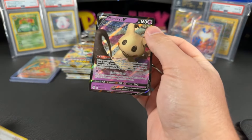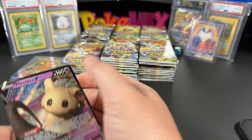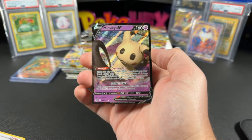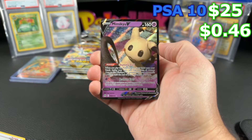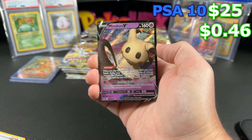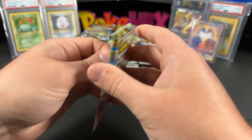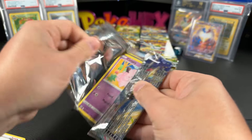We got another hit though — we have the Mimikyu V. That's a cool looking card, a nice V card. This is $0.46 ungraded and $25 in a PSA 10. I figured why not — let's go a little old school, let's bring back the ROIs, let's bring back the member wheels.